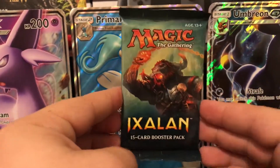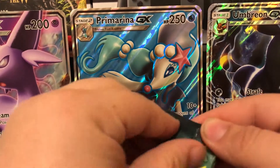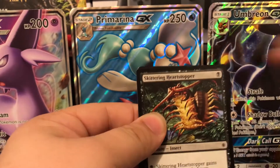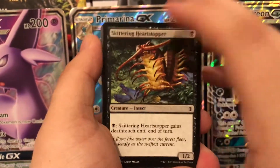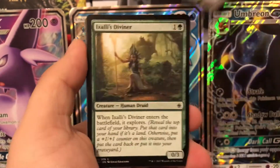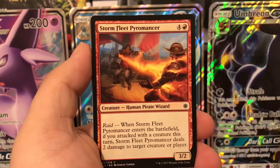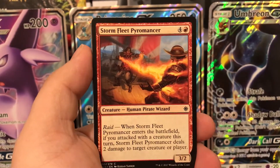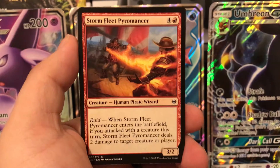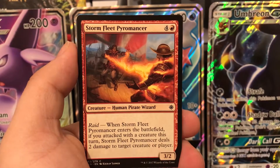Alright, I'm seeing a minotaur character with a chain whip — that's kind of cool, probably a pirate. Since this is our third pack opening, I'll move quickly through familiar cards and stop to explain new ones. We have skittering heartstopper, Ixalan diviner, prosperous pirates. Here's Storm Fleet Pyromancer — haven't seen this one before. It's a 3/2 for five mana, a little pricey, but it has a raid effect.